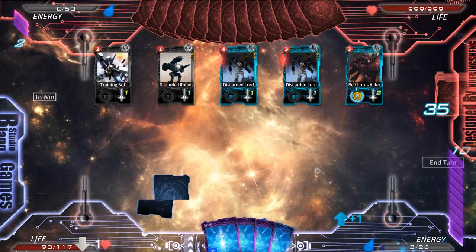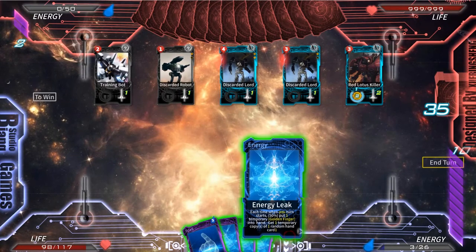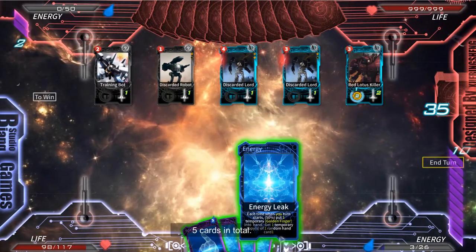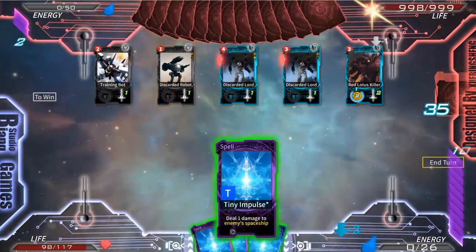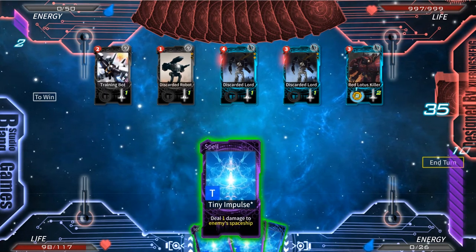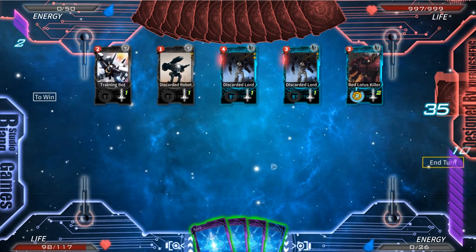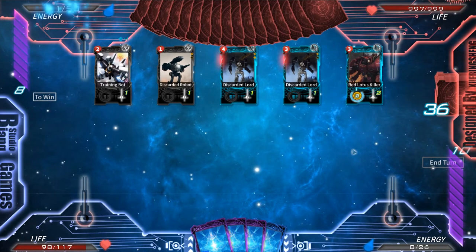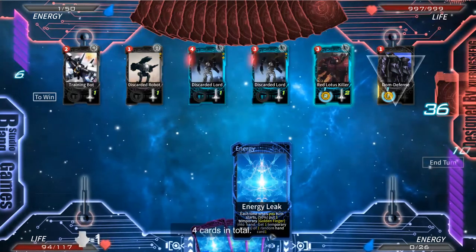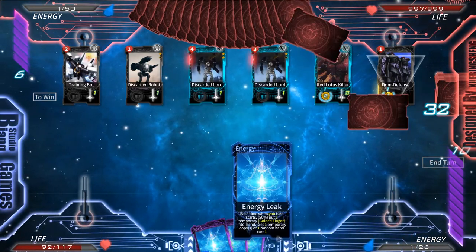Oh, that's the golden finger — it triggered sometimes but not always, so the 50% probability is working. I played the golden finger and it triggered twice, damaging the enemy ship. And now it doesn't trigger — that's expected.